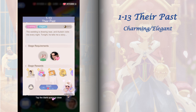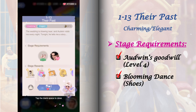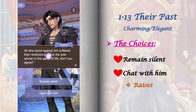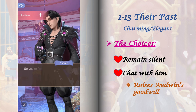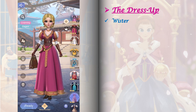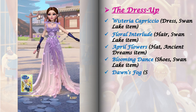Stage 1-13 requires Odwin's goodwill raised to level 4. We also need to craft the Blooming Dance shoes — its blueprint can be obtained by getting a perfect score in stage 1-12. This stage has only one stage event and one set of choices. Switching between these choices will require stamina, and choosing 'chat with him' will increase Odwin's goodwill. For the dress up, here's the complete list of items I used to get a perfect score. For the relic, I used Gabriel level 20.